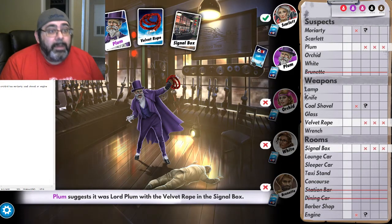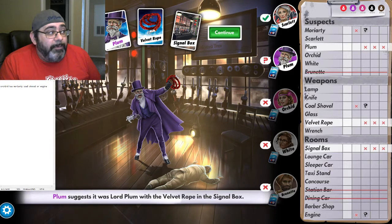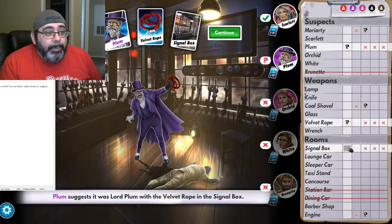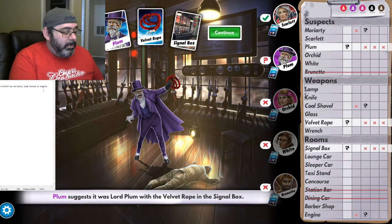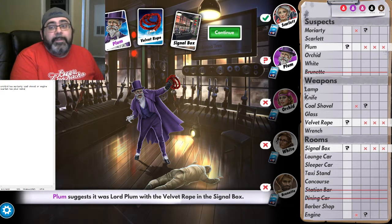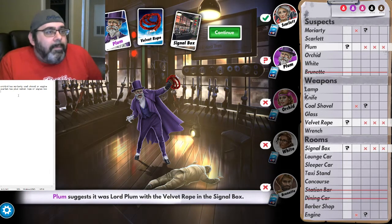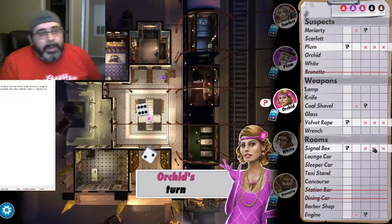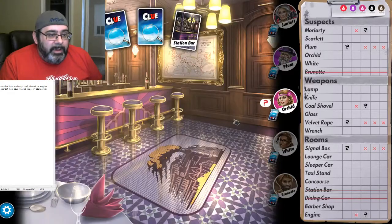Where I think people go wrong when they play Clue is they don't use this information properly when other people are asking questions - really paying attention to what other people are asking. Against humans it's even a little easier because you can watch what they're asking and if they're fairly predictable get a pretty good read on things. This was a really interesting suggestion because the four of us did not have the signal box, the velvet rope, or Plum. So we know that Scarlet has either Plum, the velvet rope, or the signal box, or multiples of those. We need to notate that.